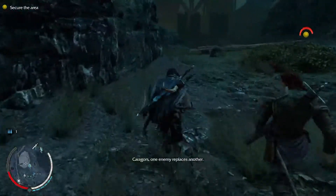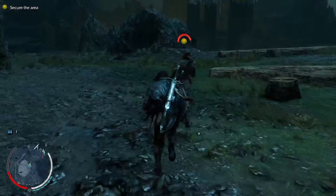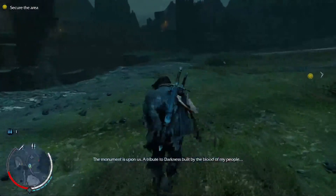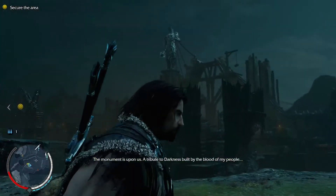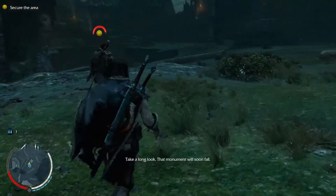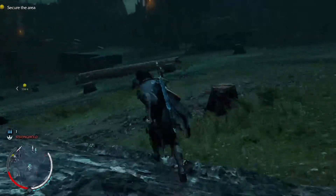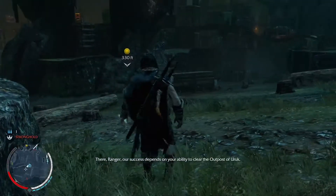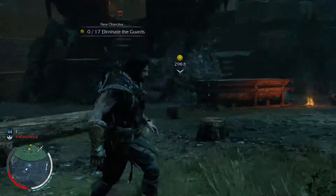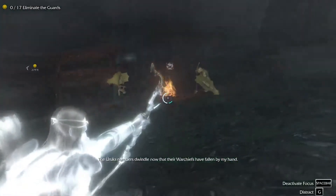Caragors - one enemy replaces another. The monument is upon us. A tribute to darkness, built by the blood of my people - I will relish its destruction. Take a long look, that monument will soon fall. Ranger, our success depends on your ability to clear the outpost of uruks. Only then can my men get into position to destroy the monument. The uruks' numbers dwindle now that their warchiefs have fallen.